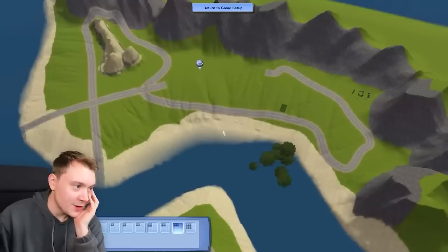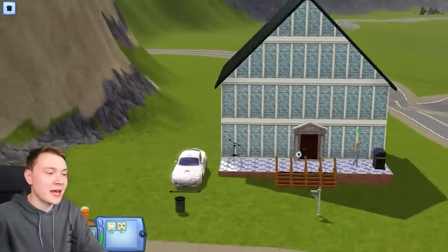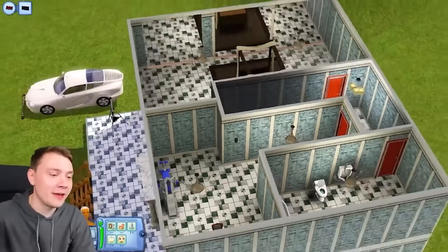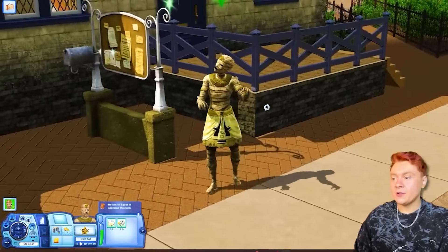In The Sims 3, you could just plop a lot down anywhere you want. You weren't limited to set lots or set locations in the worlds, and you could create your own worlds - it was so magnificent. So seeing that The Sims 4 regressed, they need to at least offer something unique. The Sims 4's thing is its aesthetics - all the previous Sims games had great gameplay, but The Sims 4's thing is that it's pretty and shallow. But the map screens? They're not pretty, but they are shallow. Shallow and shallow.